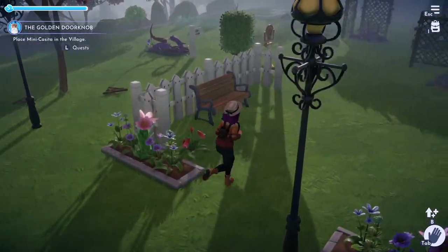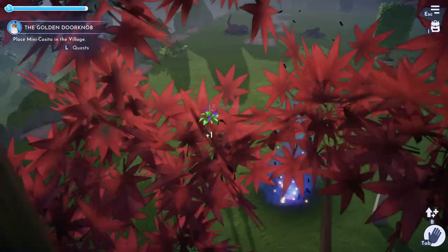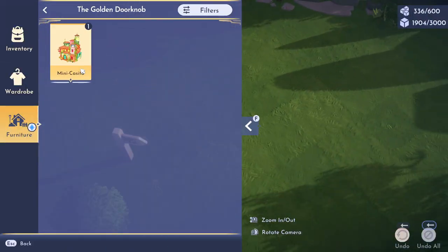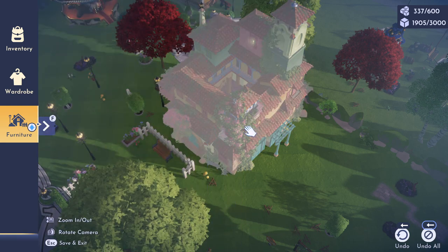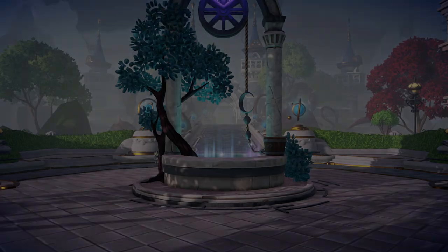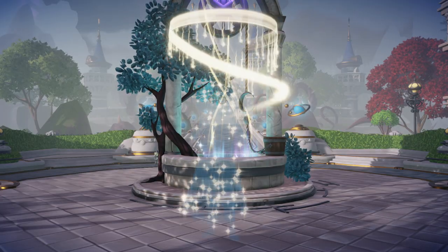After that, it's going to give you the mini casita, and all you have to do is place it in your village — that will bring in Mirabelle. Just so you know, the mini casita is not so mini. I had a place slotted out for it and it still wouldn't fit, so I had to move some stuff around. Once I finally got that to work, just exit out and there it is — welcome, Mirabelle!